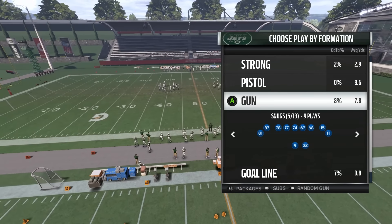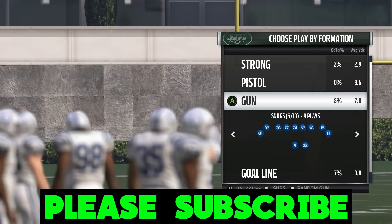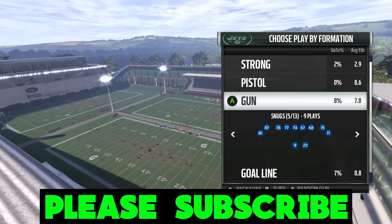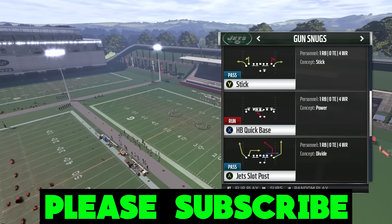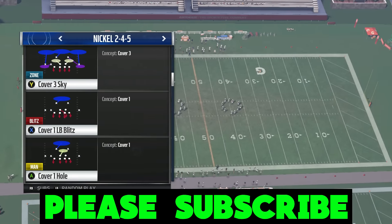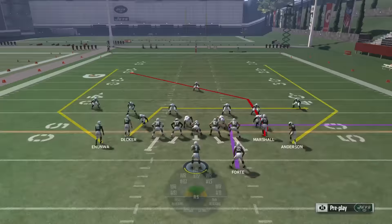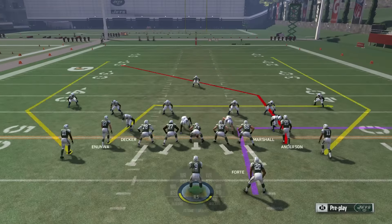With that being said, let's get into the breakdown. We're looking at Gun Snugs out of the Jets playbook. What we're going to be doing today is finding a way to expose curl flats — suck them down and expose the space behind them. The perfect play for that is Jets Slot Post. This works against any kind of Cover 3; it doesn't matter — Cover 3 Sky included. The zones are supposed to stay back and play the deep ball, and the deep blues are a little bit harder to manipulate on Cover 3 Sky.